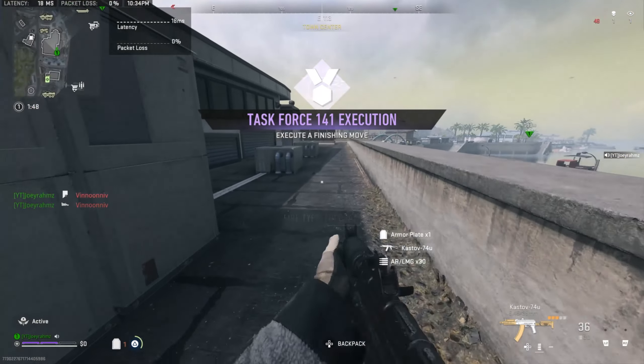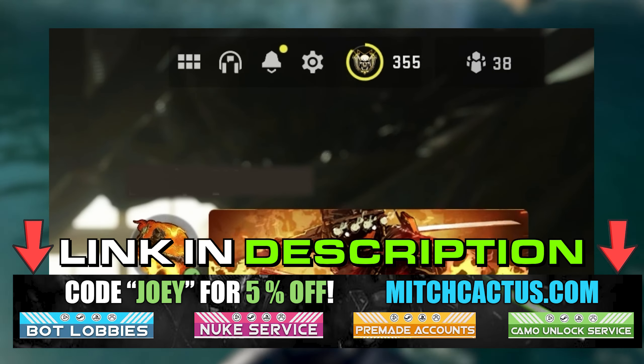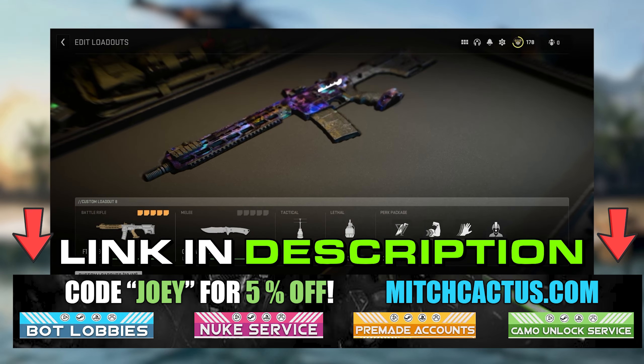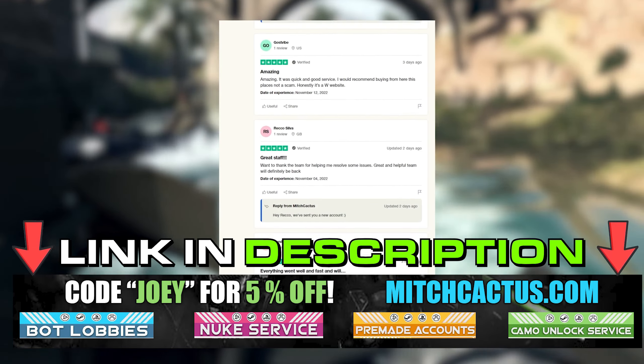Now go to my description and check out Mitch Cactus, who's my sponsor. He has a lot of services to offer — you can get the nuke skin, get bot lobbies, get any camo, even ones that aren't unlocked in the game yet. Just get them right now from his website. Use code JOEY for five percent off. You can also check out over 7,000 five-star reviews on his page — link in the description.